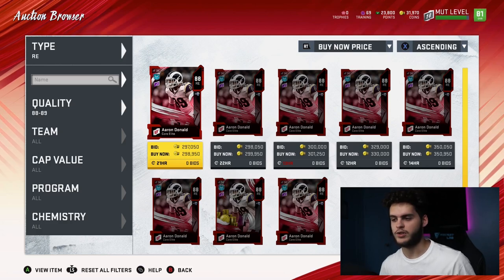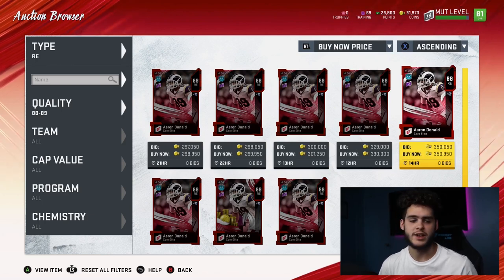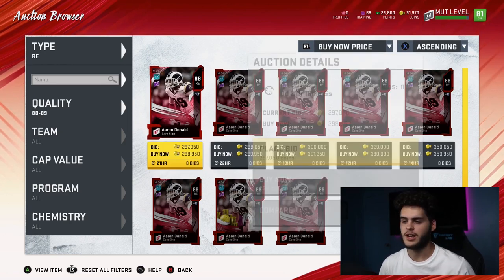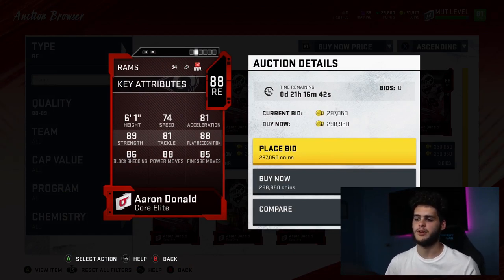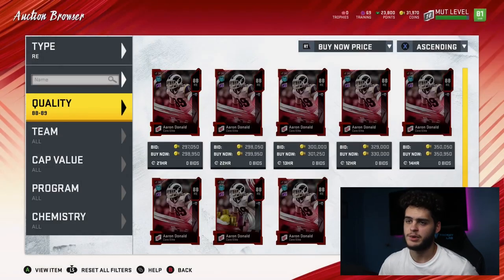I told you guys in my prior videos to buy him when he was 220 — he was gonna go up. I think he might even go up when the game comes out tomorrow. I have him, I have Ramsey, I have a bunch of players ready because you really need to have these. He's gonna be my number three overall player. The stats speak for themselves: 81 tackle, 88 play rec, 88 power move, 89 strength, 86 block shed, 85 finesse move, 81 acceleration. Every stat is above 80, high 80s too.